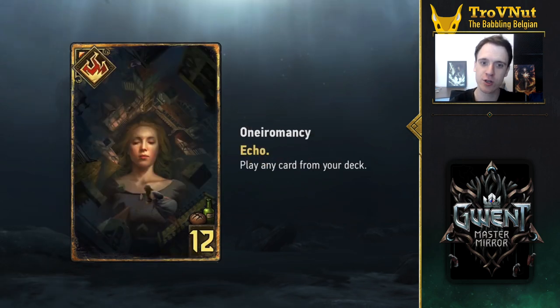Next we have Echo, which automatically puts the card it affects back on top of your deck at the start of the next round after you've played it — so it moves it from the graveyard back to the very top of your deck. It seems to be a modifier for special cards for now, and it will only trigger once since the card gains Doomed as well when Echo triggers.